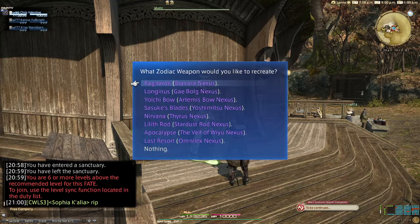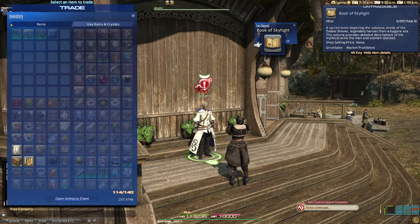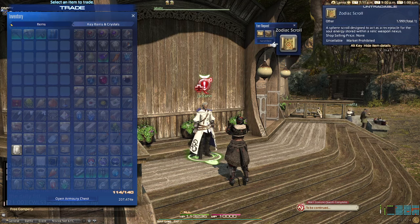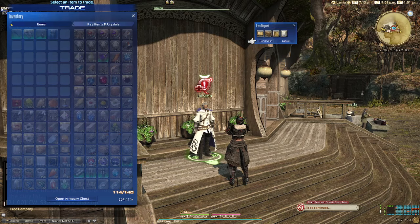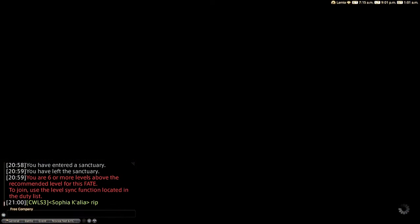For this one we are going to choose the Ragnarok, the next form of Bravara Nexus. So we've got our Book of Skylights, our Pinch of Zodium, our Zodiac Scroll, and our Chunk of Flawless Alexandrite. All right, let's see this new weapon.